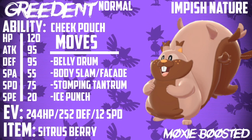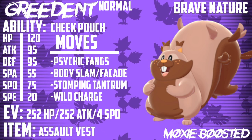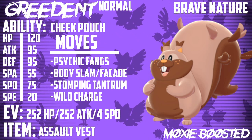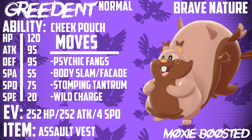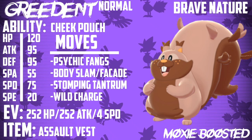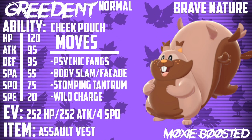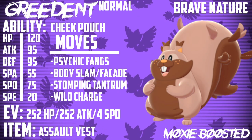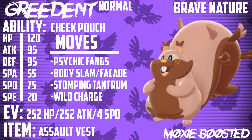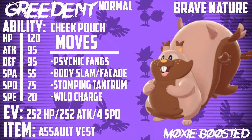The next set is an Assault Vest set. While it's not as powerful as the Belly Drum set, it does have some decent coverage. Psychic Fangs is nice for breaking things like Aurora Veil, Reflect, and Light Screen, which you see occasionally in VGC. It's also a good way to hit Fighting types that would otherwise threaten you. Under Trick Room, you can get some decent damage off on them, and with this much HP and Special Defense with the Assault Vest, you're going to be soaking up special hits.